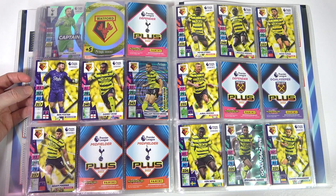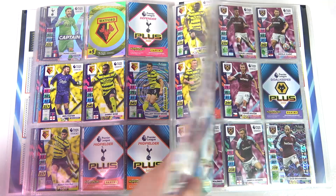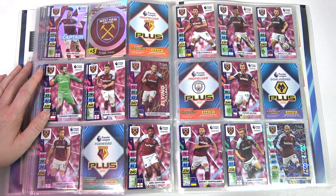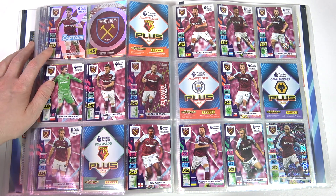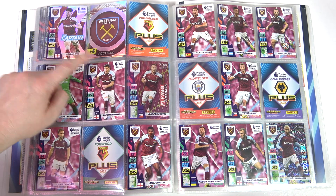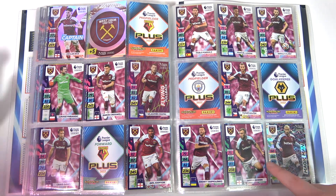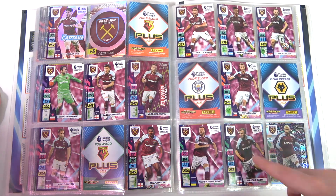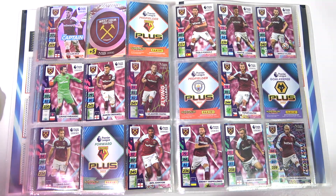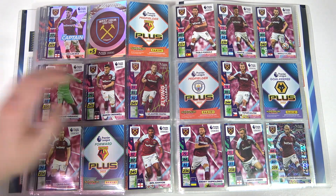Going on to Watford - another yellow team, probably going down too. Can Roy save them though? West Ham's looking good. These will have a golden baller - Rice is a golden baller and he's got a captain card too, so he'll be one of the few players with two cards on the same page. I like this Bowen card, it's a little bit different - everyone else is stood up but Bowen's leaned into some sort of modelling pose. West Ham - what a page.